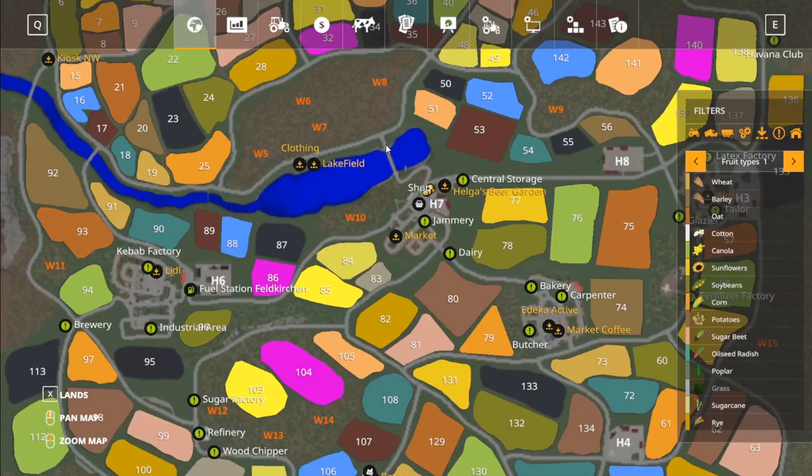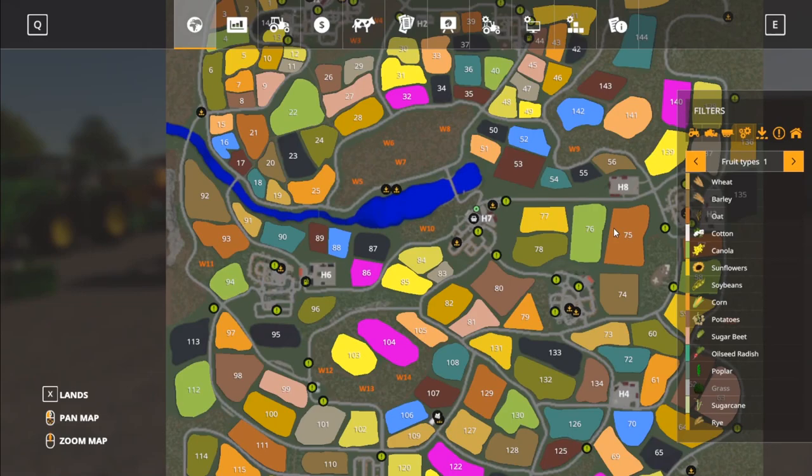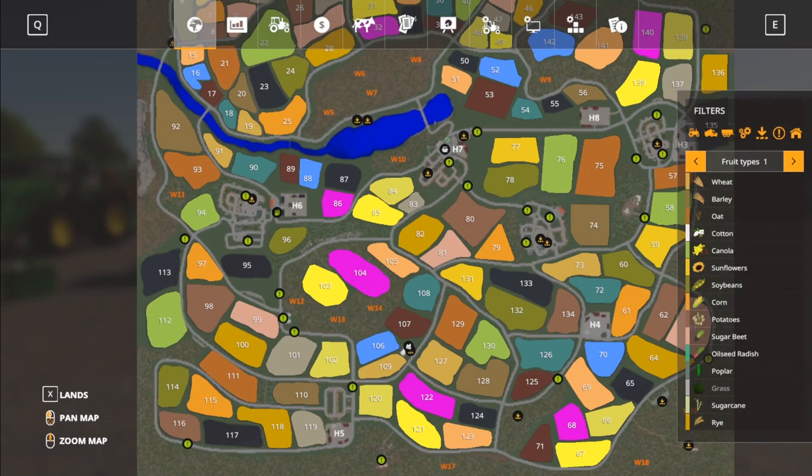Let's go ahead and take a look at the map. We're in new farmer mode, so you start off with $100,000 — not $93 million. I was doing some different stuff around the map and bought a lot of the land. You start with no land on here. There are several different crops — look at all that. Let me pull that up on screen so you guys can see.